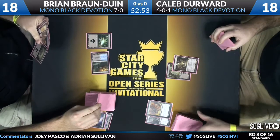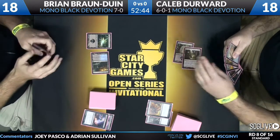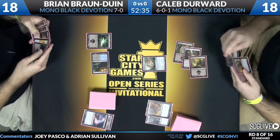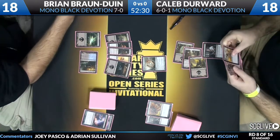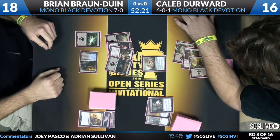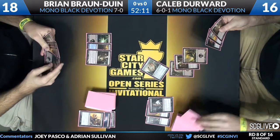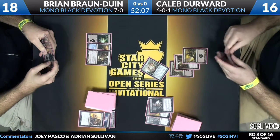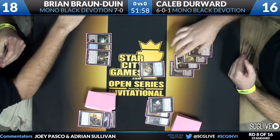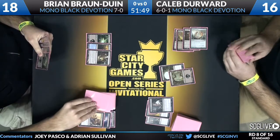Brian plays Temple of Deceit — a scry land that's very relevant even in a mono black deck. He decides to keep it on top and passes back. Caleb plays Prophetic Prism as his top deck, draws a card, and plays a swamp — another Thoughtseize, a nice find. What's left: Devour Flesh, Mutavault, Desecration Demon, and a pair of swamps. Devour Flesh is discarded, so it seems Caleb is planning to land the Desecration Demon next turn, leaving BBD with no answers to it.